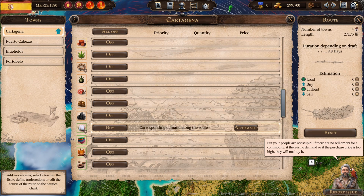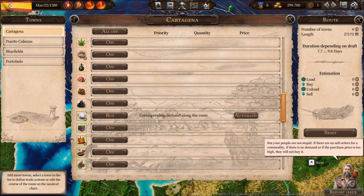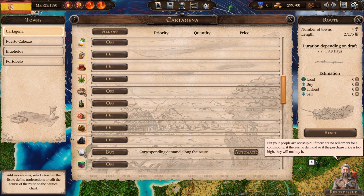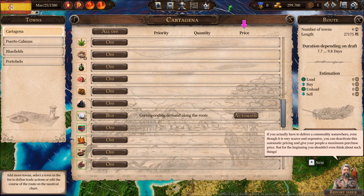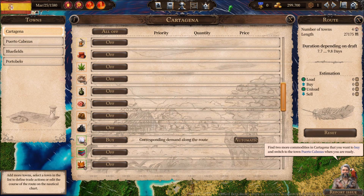Your people are not stupid — if there are no sell orders for a commodity, if there is no demand, or if the purchase price is too high, they will not buy it. If you actually have to deliver a commodity somewhere even though it is very scarce and expensive, you can deactivate the automatic pricing and give your people a maximum purchase price.